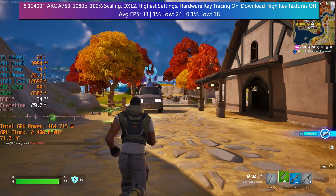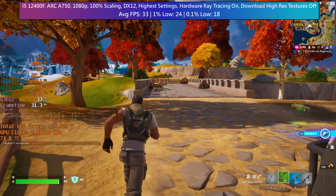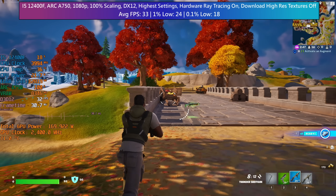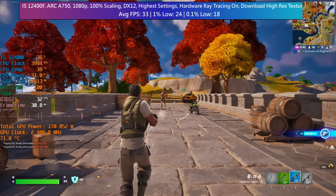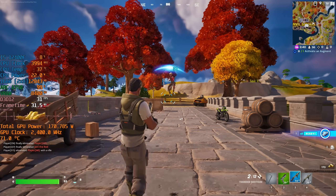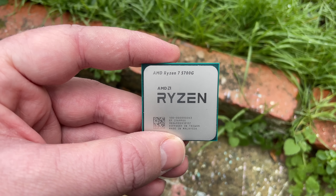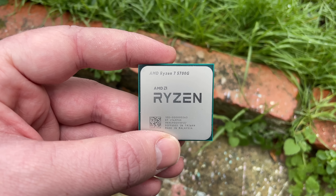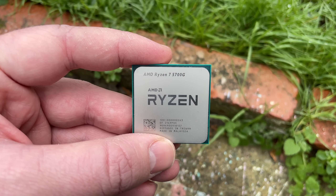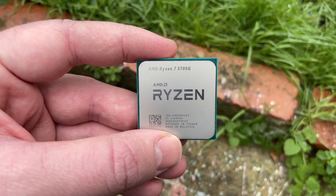It was then I got to thinking about lower end hardware. Is it possible to experience what the new Fortnite update has to offer without having a powerful graphics card, or any graphics card at all for that matter? Hello, trusty Ryzen 7 5700G. This has 8 cores, 16 threads and onboard Radeon graphics. It's currently one of the best desktop APUs you can buy, and it seems to be getting cheaper by the week.